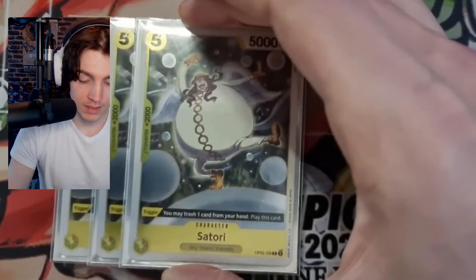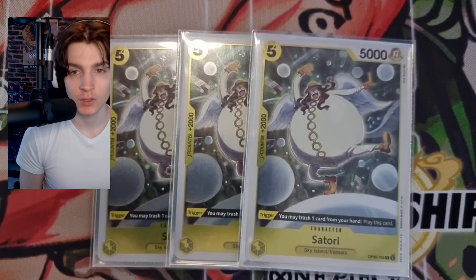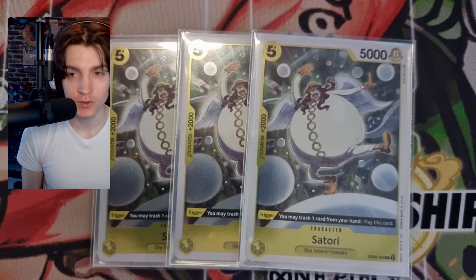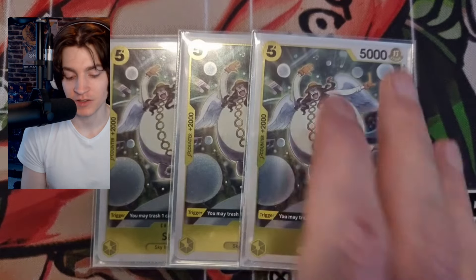For other five-costs, we play three copies of Satori. Satori is just a 2k counter, but it's a five-cost, so if you don't have anything from trash or your other cards, you can play this with your leader ability or with Hiori. It's just a 2k counter filler, but when it comes up it comes up. Ignore the sleeves — they're from my main deck.